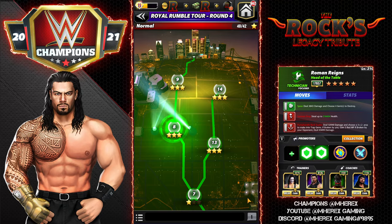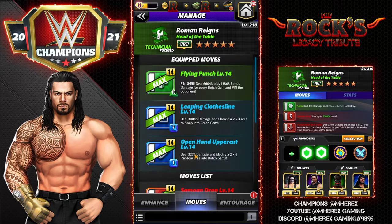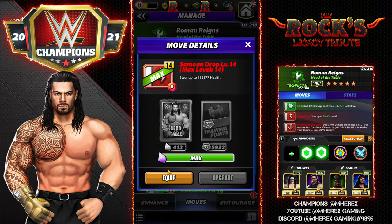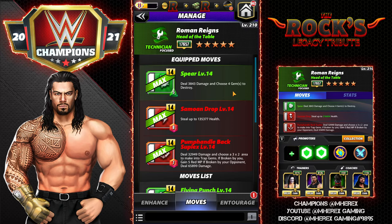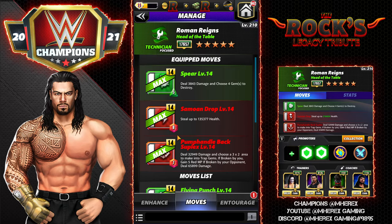Let's check out the four-star set — this one is a lot of fun to play. We're going to bring in the spear and both red moves: the Samoan Drop as well as the Pump Handle Back Suplex. The spear is a 5MP green move that deals 3,800 damage and chooses four gems to destroy. The Samoan Drop is 8MP red and steals up to 135,000 health — that is massive. The Pump Handle Back Suplex is 7MP red, deals 32,000 damage and places trap gems in a 3x2 area.